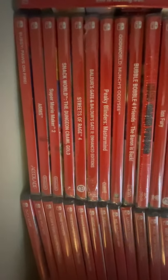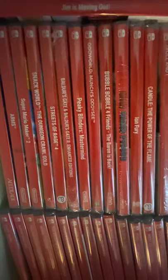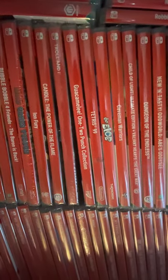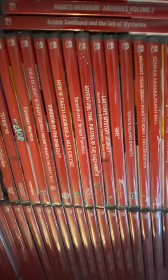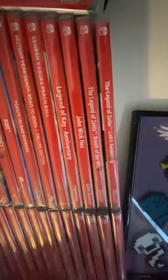These ones here are all my sealed games. We've got Bubsy Paws on Fire, Super Mario Maker 2, Snackworld, Streets of Rage 4, Baldur's Gate and Baldur's Gate 2, Peaky Blinders, Oddworld Munch's Odyssey, Bubble Bobble for Friends: The Baron is Back, Mad Games Tycoon, Eye on Fury, Candle, Troll and I, Guacamelee, Tetris 99, De Blob, Caveman Warriors, Child of Light, Valiant Hearts, Dungeons of the Endless, Dungeons of the Endless New and Tasty, Oddworld Abe's Odyssey Removed, Broken Porcelain, Adventure Time, Latent's Mystery Journey, Rhyme, Yoku's Island Express, Mutant Year Zero, Senran Kagura, Legend of Kade, John Wick Hex, Breath of the Wild, and Link's Awakening.